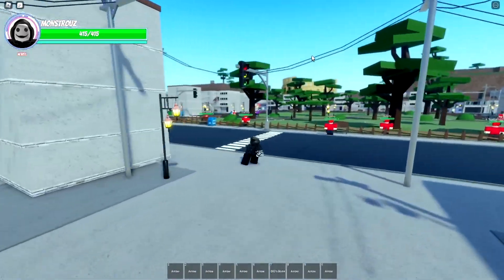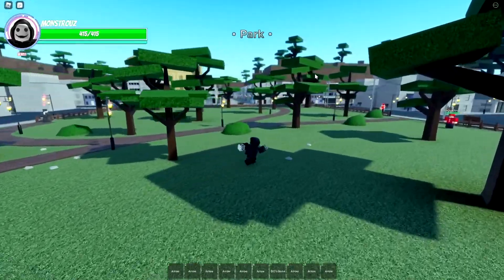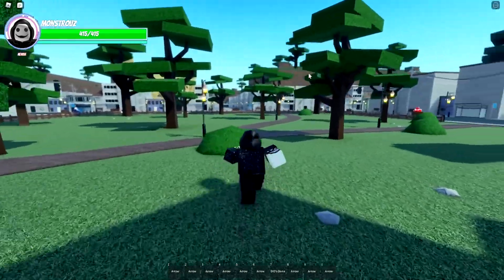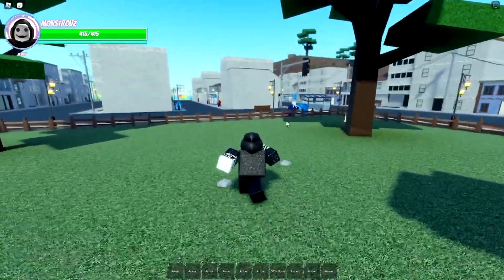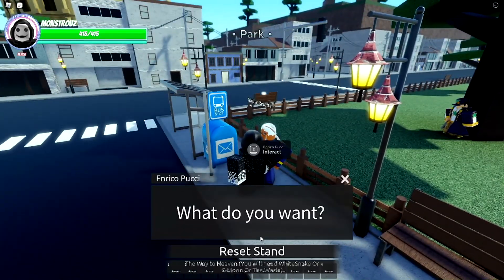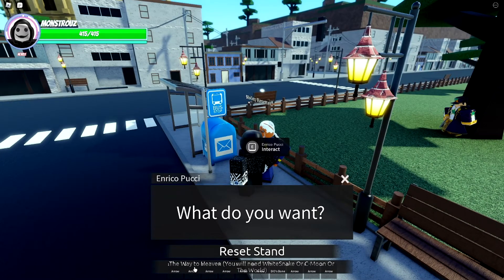So that's how you get the arrow. Once you get White Snake — I'll put what White Snake looks like on the screen because I don't have an extra White Snake on me right now — you're gonna go to this NPC right here. This person is gonna give you the quest. Make sure you do not click on 'reset stand'. You're gonna go to the bottom one where it says 'The Way to Heaven'. You'll need White Snake, C-Moon, or The World to do this.